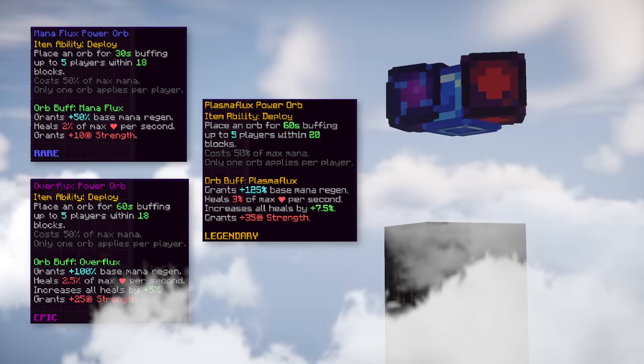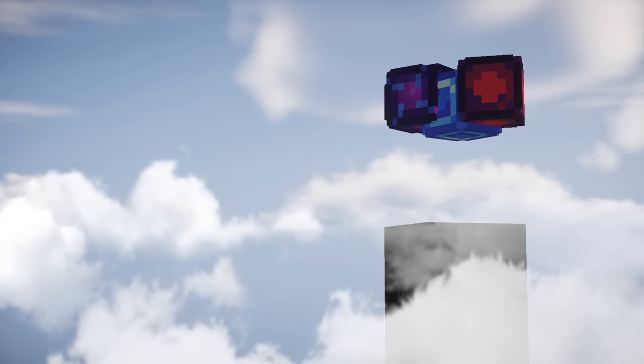The fourth item is plasma flux, overflux, or mana flux. The plasma flux is the upgraded version of the overflux and they all give you more strength and increase your regen.